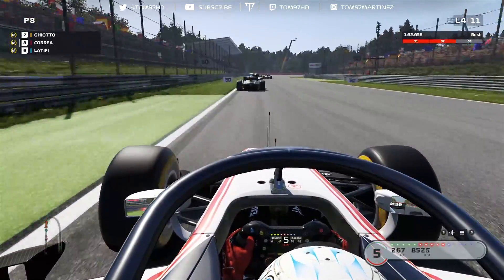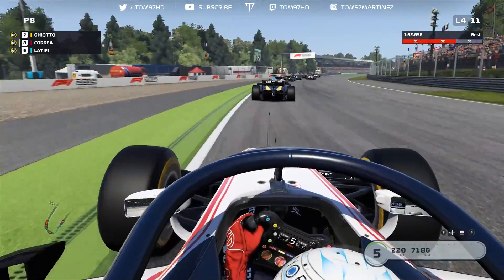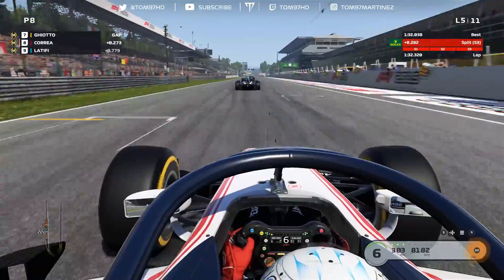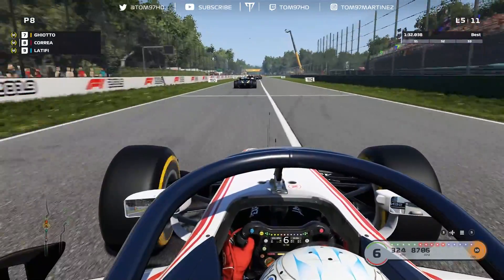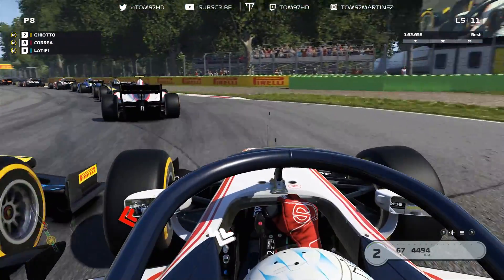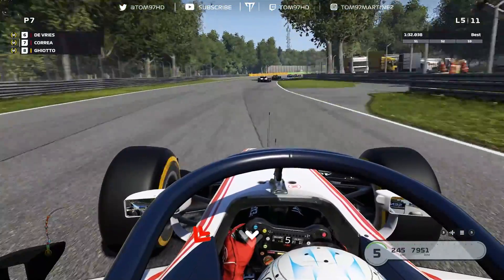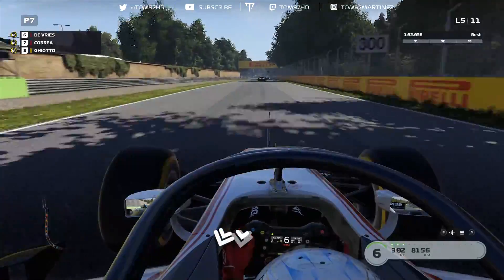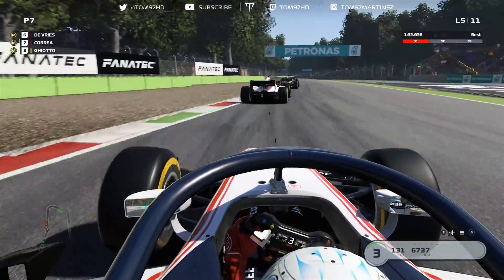The battle for the lead is really kicking off — three wide. Aitken and the Premas are holding everybody up, which is allowing all this to happen. I think we could still win this even with that terrible start. Let's see how close we can stay to Giotto. I send it at 335 km/h down the inside — Giotto still hanging on. We get the shorter line down to turn four. Yes — I cover off the inside line just enough to stop Giotto from going for the overtake.